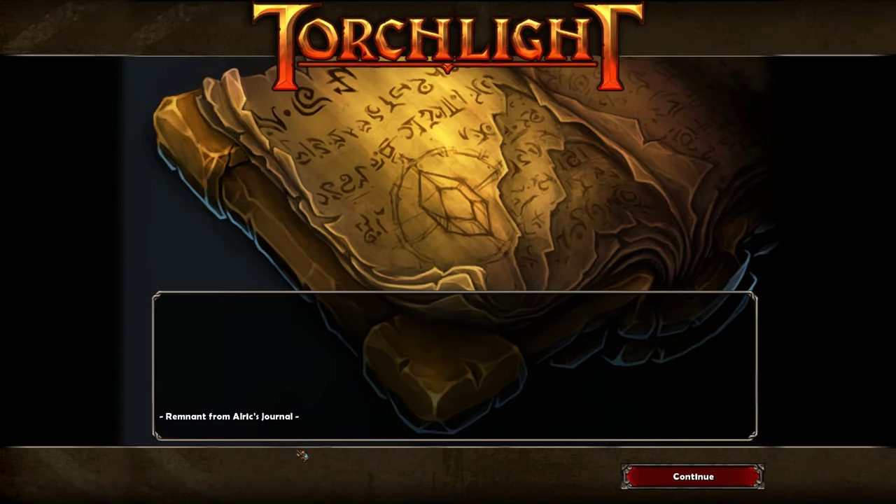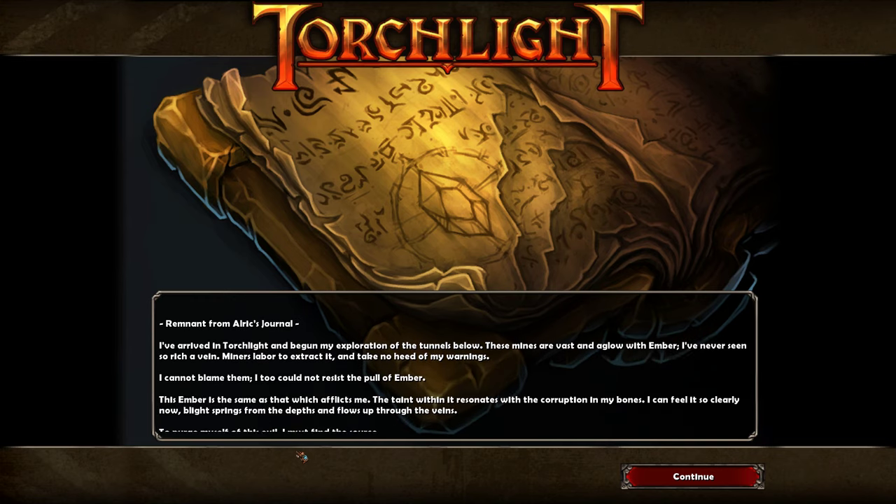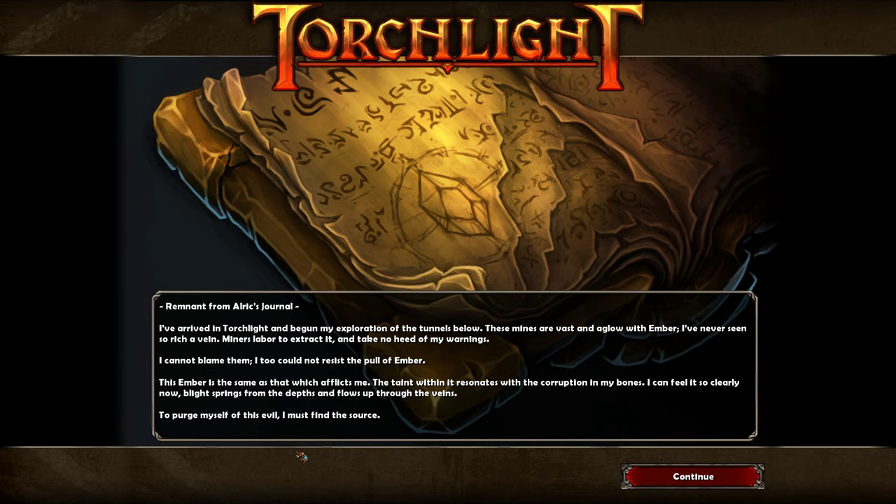I arrived in Torchlight and begun my exploration of the tunnels below. These mines are vast and aglow with ember - I've never seen so rich a vein. Miners labor to extract it and take no heed of my warnings. I cannot blame them - I too could not resist the pull of ember. This ember is the same as that which afflicts me. The taint within it resonates with the corruption in my bones. I can feel it so clearly now. Blight springs from the depths and flows up through the veins. To purge myself of this evil, I must find the source.